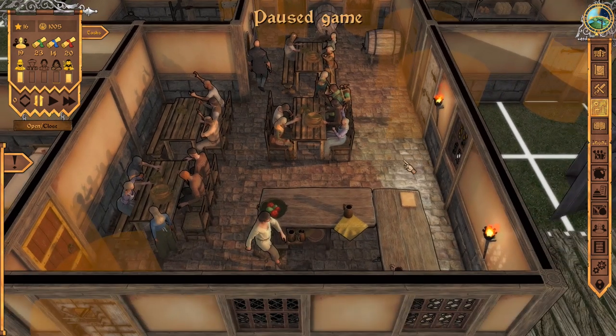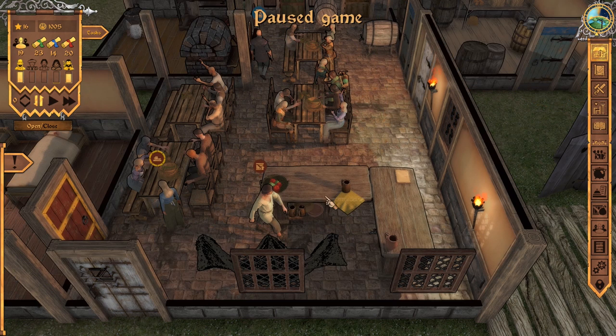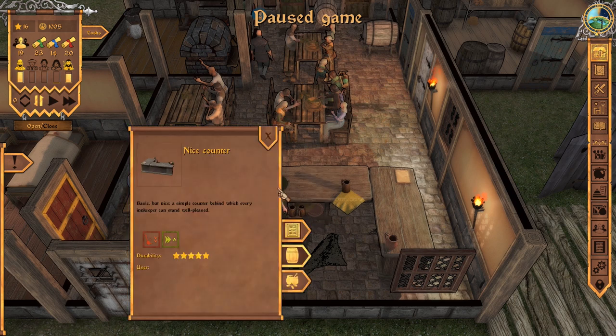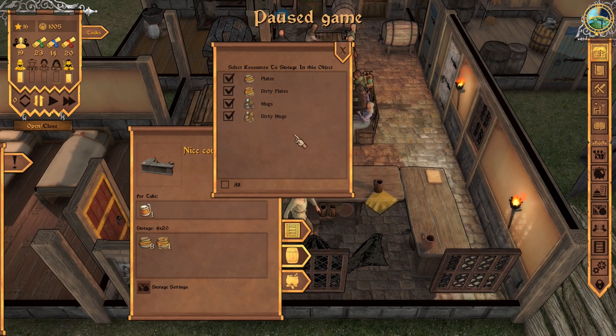There are some other things I've learned from the comments section. Number one: I had no idea that the bar had its own storage. I thought this was just a central hub requirement for being a tavern. But no — it has its own storage. So if we go to storage settings, we can put plates, dirty plates, mugs, dirty mugs. But we should probably not have dirty plates and mugs here — just clean plates and mugs. That's probably the best place.